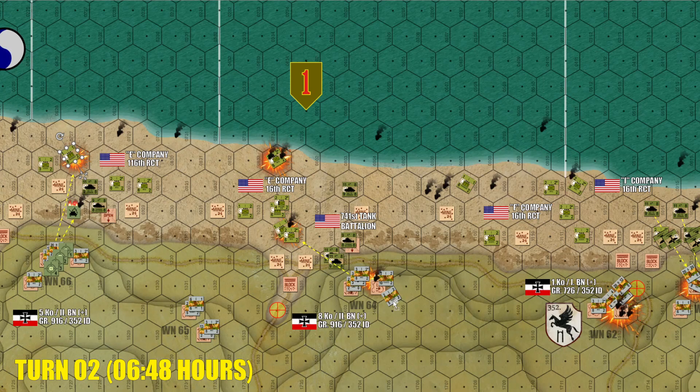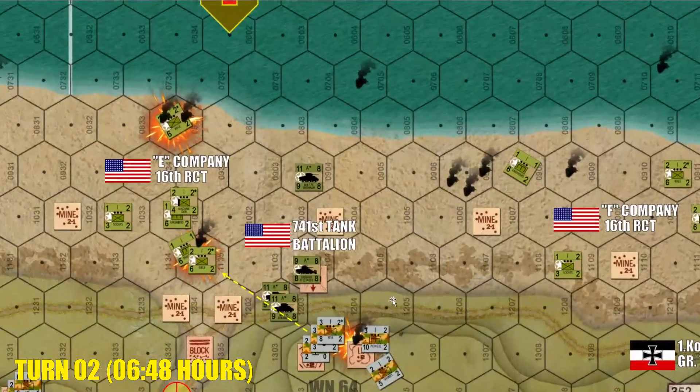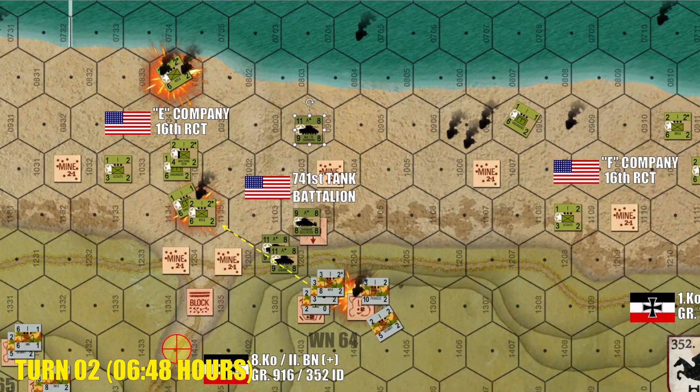We are seeing some engineering work already in progress, where some of these Shermans with dozer blades are opening up gaps in the seawall. Germans are starting to see what's going on and are beginning to selectively target engineer platoons wherever they can. Over here in Big Red One's assault sector, it's a mixed report. American tanks are coming on in numbers way surpassing what happened historically, while American infantry is still taking some really bad losses. We also see where some of the German infantry is beginning to take pretty heavy losses, either to American direct tank fire coming off the beach or the offshore naval bombardment.